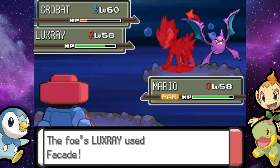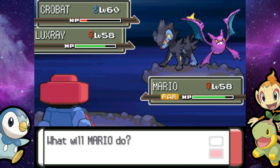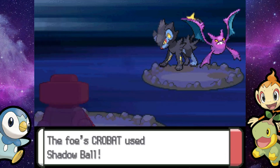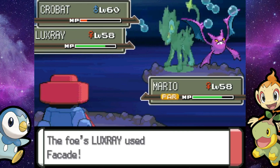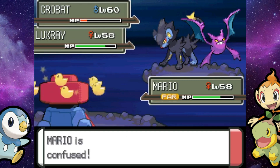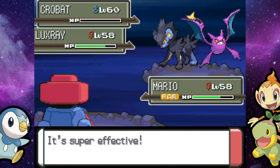Does this Luxray not know any Electric-type moves? Like, why is it just going for Facade? Can you imagine it literally just has a moveset of Thunder Wave and Facade? I mean, then this guy just doesn't deserve to call himself an Ace Trainer. You've got to give your Luxray more than two options — it literally doesn't know an Electric-type move. Even Crunch would be better than Facade. We land Rock Slide, so that will make this a one-on-one finally — thank goodness.